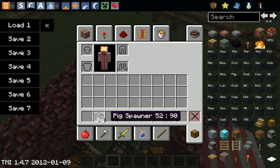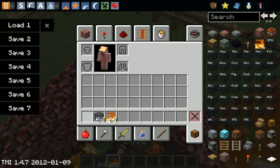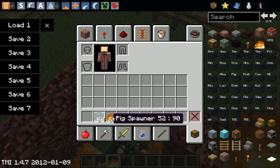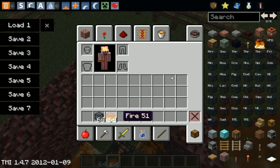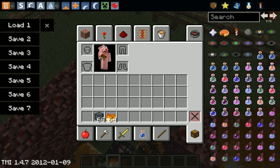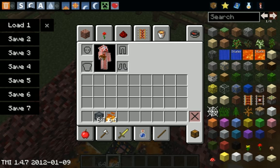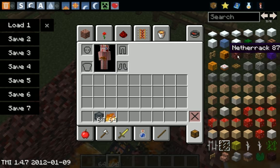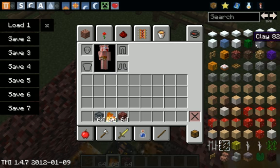You'll need a pig spawner, which you can get by typing slash give, then your name, then 52, and you'll get the pig spawner. Then you'll need fire, and you'll need netherrack.